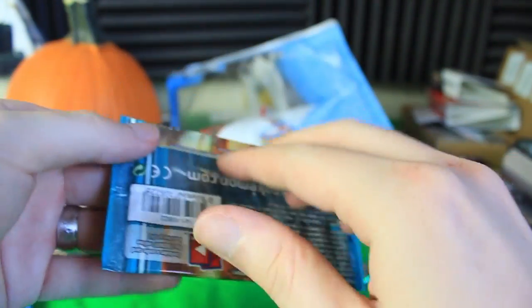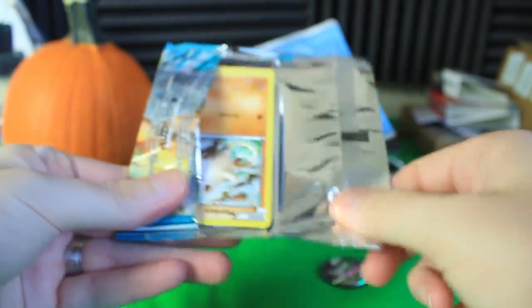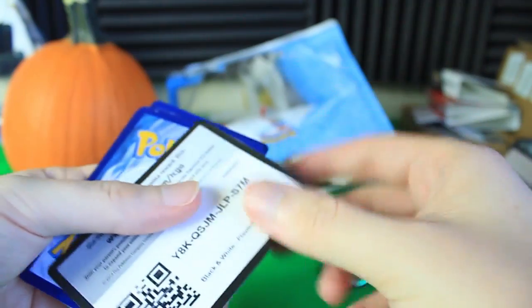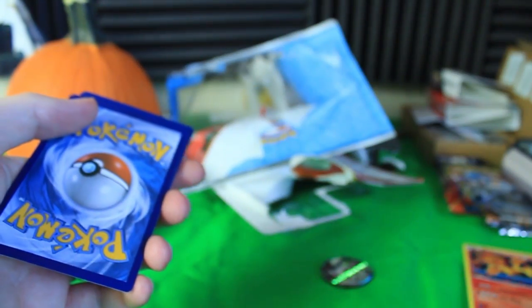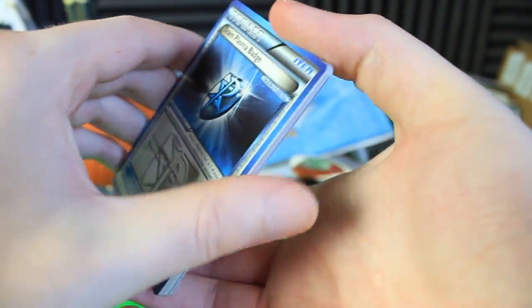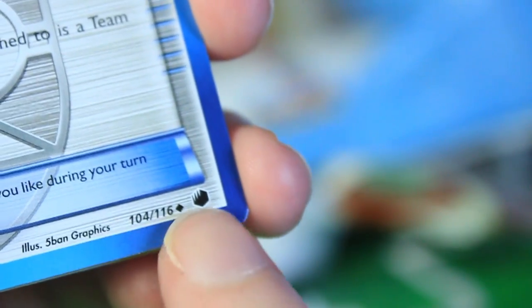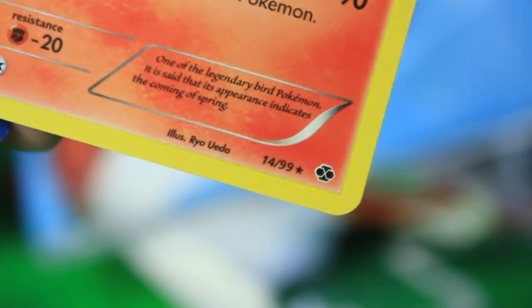Let's get to our Plasma Freeze pack — this is the set I was really excited for. I think there are some legendary birds in this set, which is probably why the legendary bird promo cards were a part of it. I also want to check out the symbol for this set. The set symbol is different from what's on the promo cards, so I'm not sure exactly what set the promos are from.